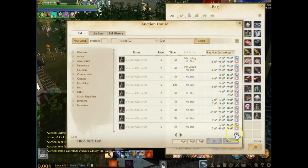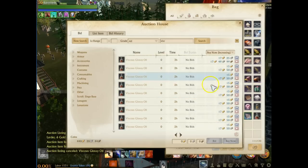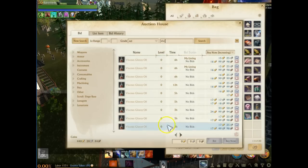No one has undercut us yet — we are still first on the auction house list. But you can see all these other guys. This guy has his up here and he got undercut. He put way too many on the auction house — 17.50, 17.50, 17.50. He might have sold one or two before someone else undercut him, and he put like 10 on there. So he ended up losing all of those listing fees because his potions aren't going to sell.